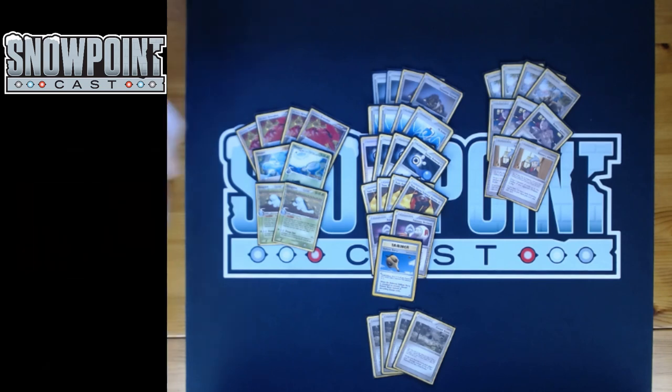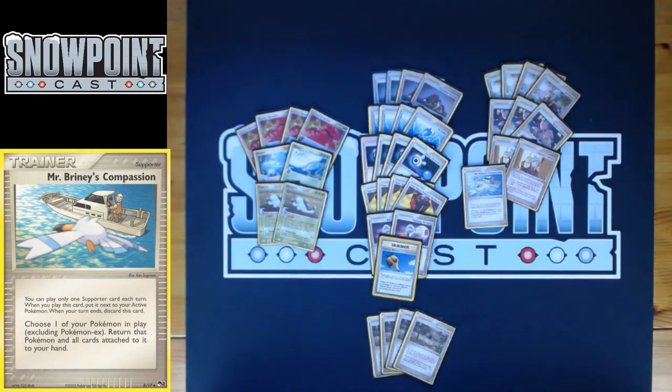You play one Mr. Briney's Compassion — a one-of you can search with Castaway. It says: choose one of your Pokémon, excluding Pokémon ex, return that Pokémon and all cards attached to it to your hand. Great for conserving energy on a Groudon — it has 100 HP, which is pretty beefy for a basic, so being able to heal it up is clutch. Also, being able to bounce Quagsire and Dig Up multiple times is another solid use. Mr. Briney's helps with Pokémon Tool consistency since Dig Up gets your Cessation Crystals back.